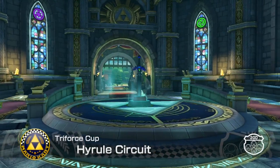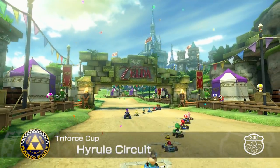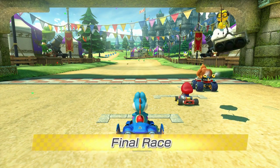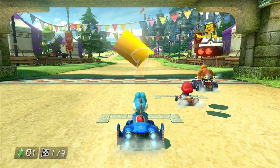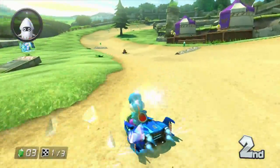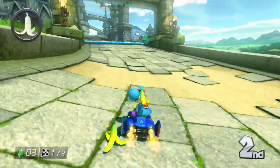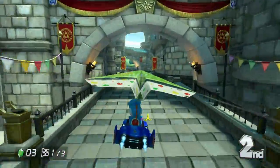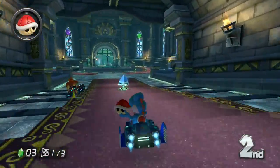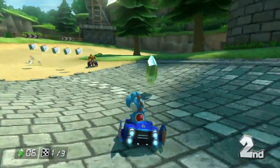The final race is Hyrule Circuit — you can see what looks like Link's sword, the Legend of Zelda! I only played that once on the DS but that was pretty much it. Here we go, three two one — go! In this one we actually get to collect rupees instead of coins, and the noise is a little different too. I think I got a few people with that item, and here we go. Everything just looks so medieval and old-fashioned — no offense Link!